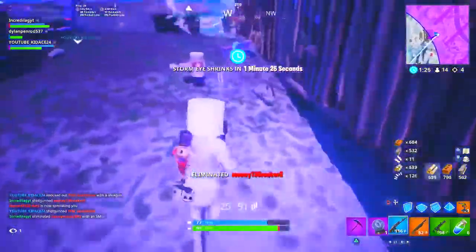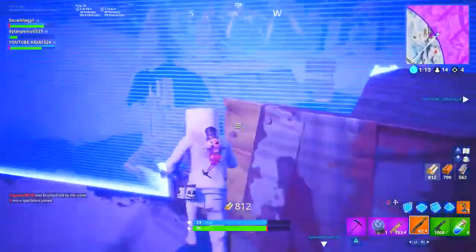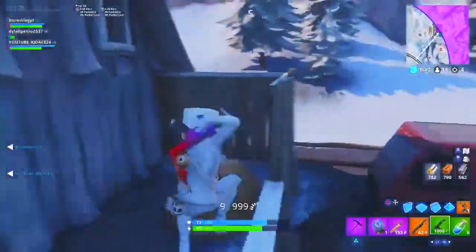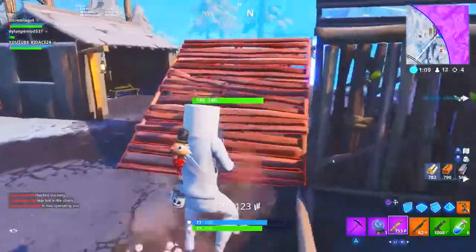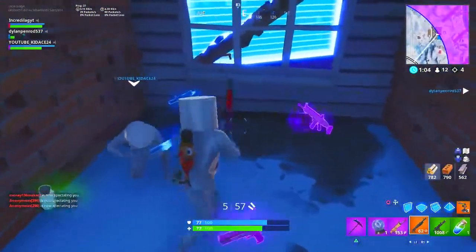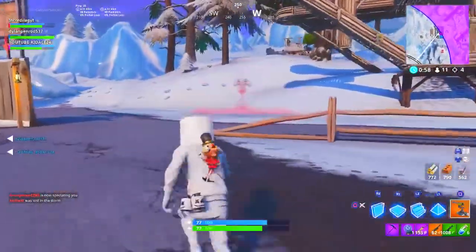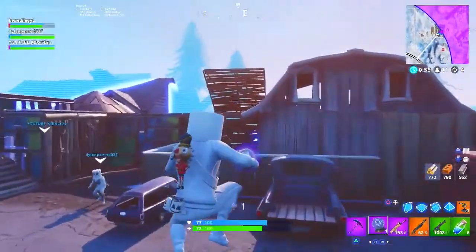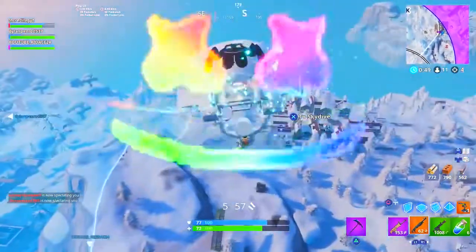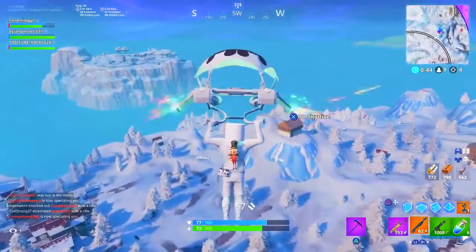Let's go! Get in the circle, get in the circle. I got a mech — don't worry. 12 kills, let's go get some more! Who picked up that launch pad? I got a rift, let's just rift and go kill some more people. Let's do it — big stairs right there, three people just died in the storm.